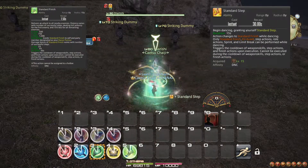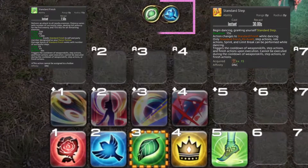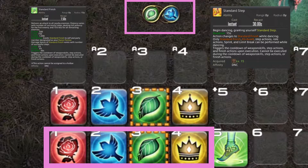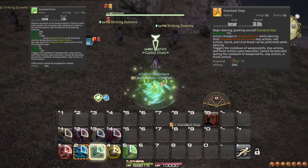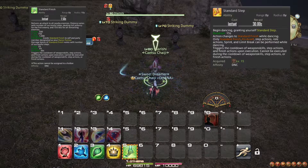Standard Step is an ability that initiates a Simon Says kind of minigame, where you have to press two specific buttons in sequence. These four options overwrite your single target weapon skills. With Endwalker, they also overwrite similar area of effect weapon skills. Pressing the wrong button does not do anything, so you can just continue where you were if you do so.